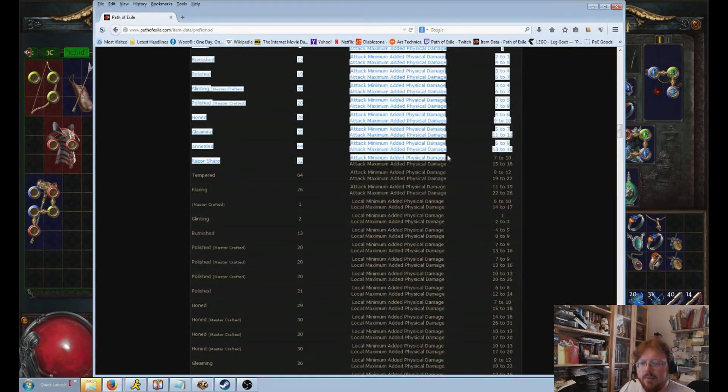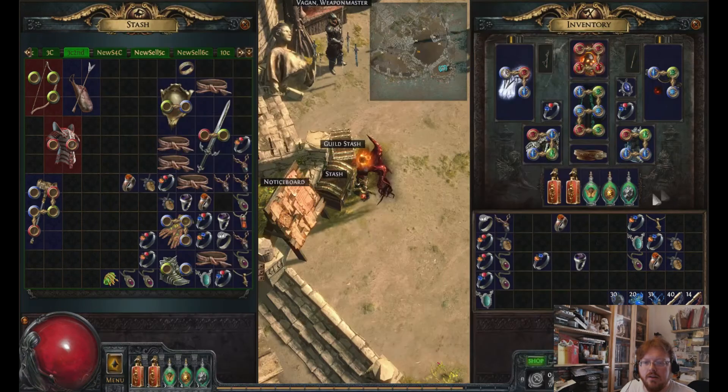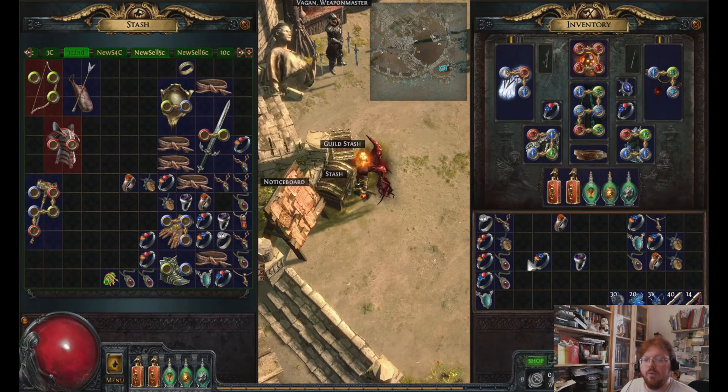Annealed is the top fizz on rings — 9 to 15, that's the top roll. So this one that I have is 4 to 10. This is the hone. This is high level 28, so we're two tiers down from the top. But it's still 4 to 10. It's not bad. You'd want this.